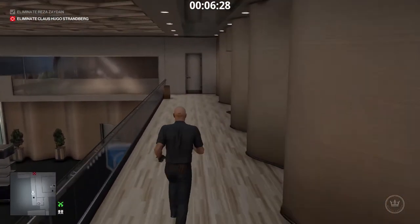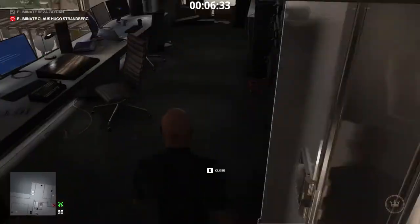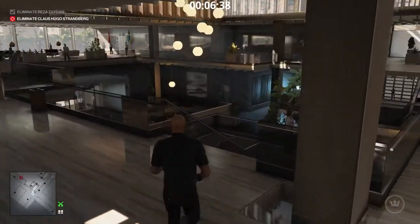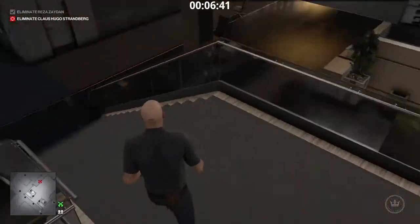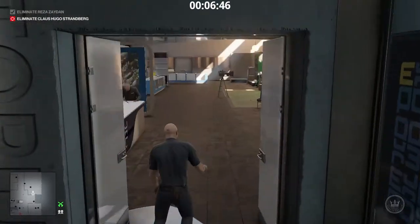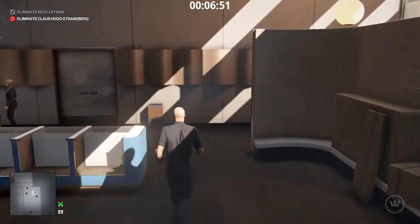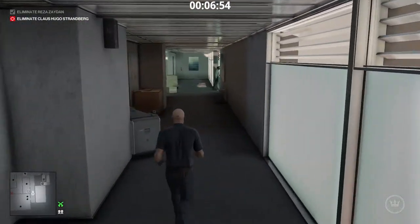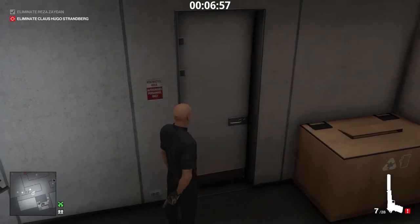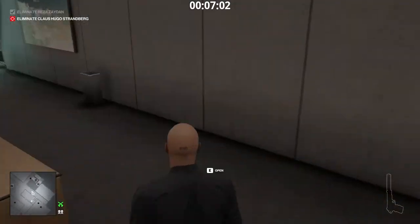Now I have to turn on the stage lamp. We may now consider Strandberg dead. I want to exit the consulate through the front door, but there is a camera there. I have to disable the surveillance system first. Surveillance system down, let's get out of here.